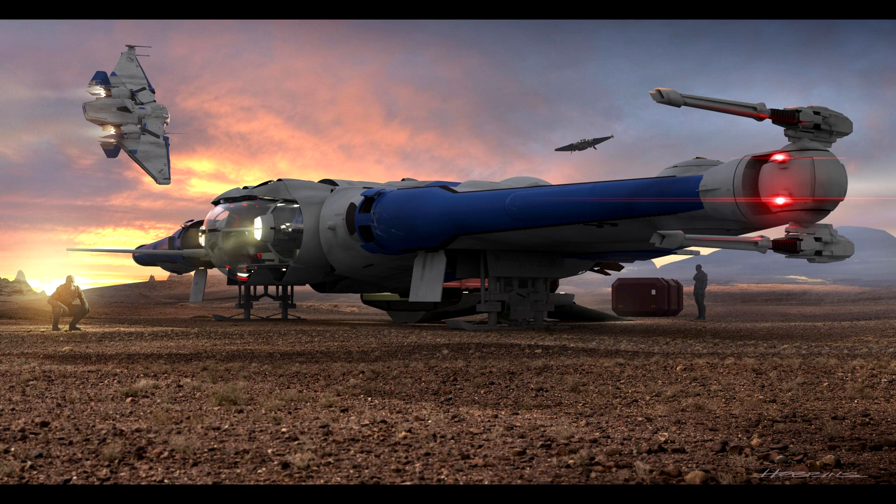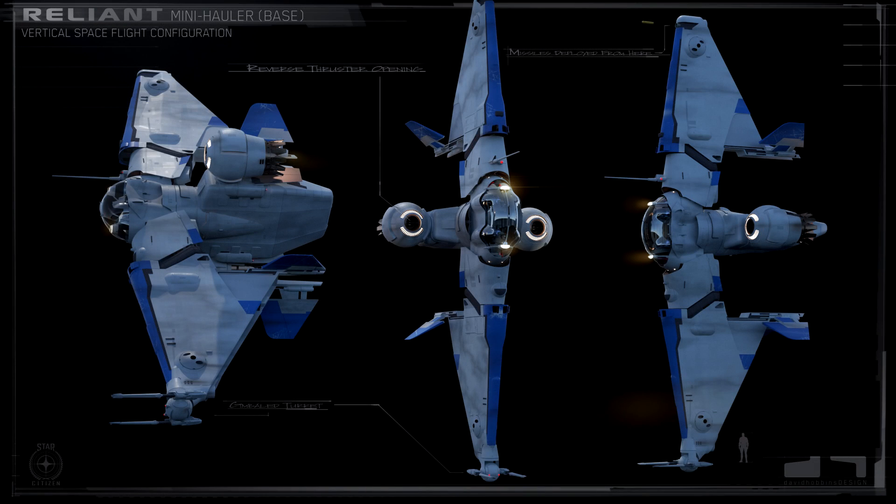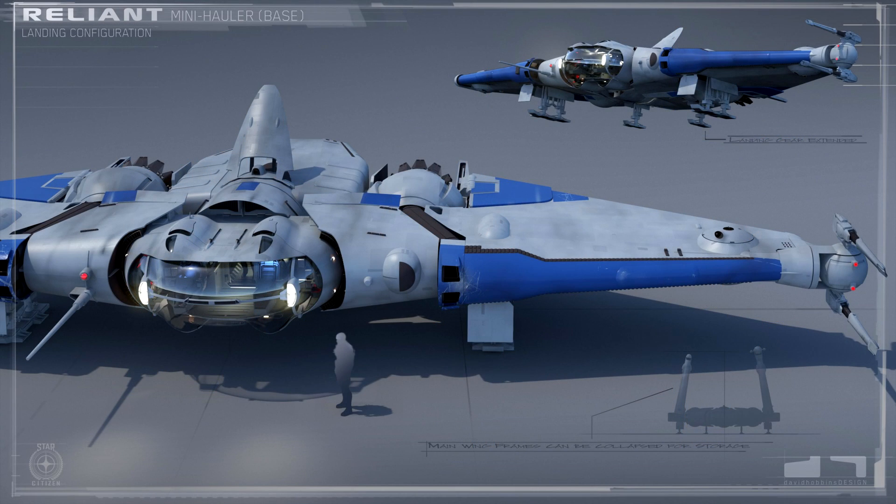Part of the problem with this price range is that the Avenger is doing a lot of things really well at a similar price, so that's something to consider. If you want a two-person ship, this beats the Avenger in that category. If you want a cool alien tech ship and missed the Xi'an Scout sales, then yes, go for it — it's a pretty cheap way to get into that technology and vertical flight mode.